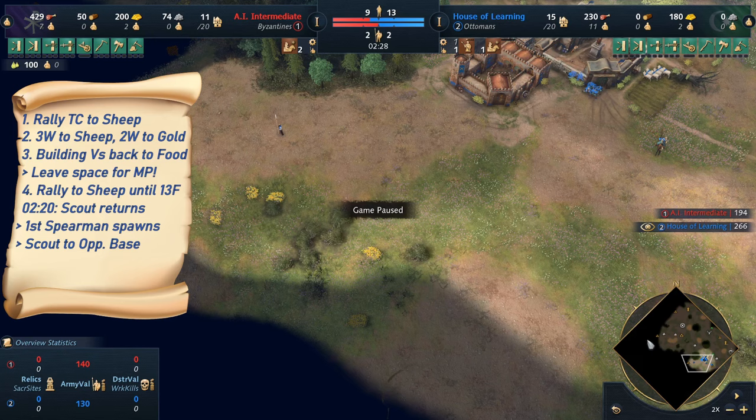We basically exchange the four villagers on food — from the sheep — to the four on the landmark, who will go onto the berries as we age up to Feudal Age. We reach Feudal Age now. The first thing to do at Feudal Age, if done perfectly, is to switch to Sipahi training instead of Spearman training right before the third spearman comes out. Then make sure these villagers actually move onto the berries instead of any other food source.